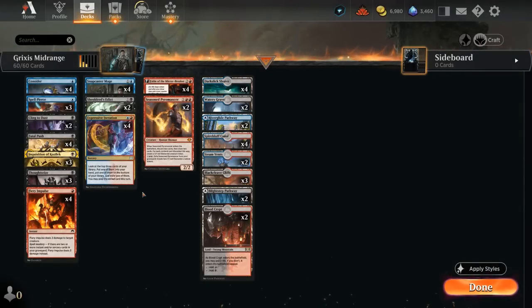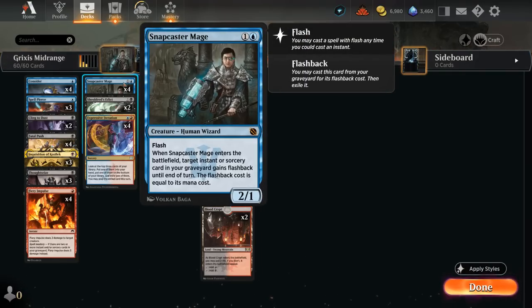Hello and welcome to another Historic Games video. Today we're taking a look at a much requested deck, Grixis Midrange, featuring four copies of Snapcaster Mage, which was recently added to Arena. This is one of my all-time favorite cards. After finally making my first GP top four with four copies of Snapcaster that I borrowed from a friend, I finally decided to buy my own playset as a reward, and I still have that very playset to this day.